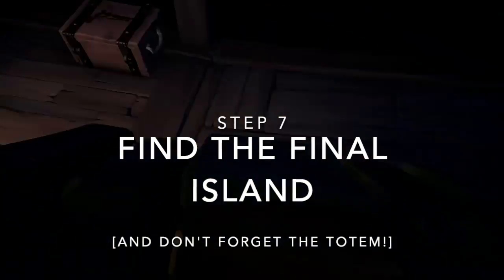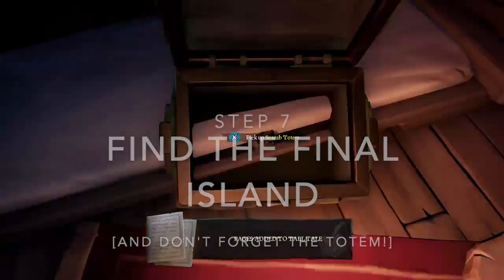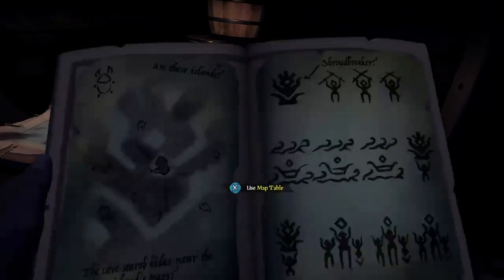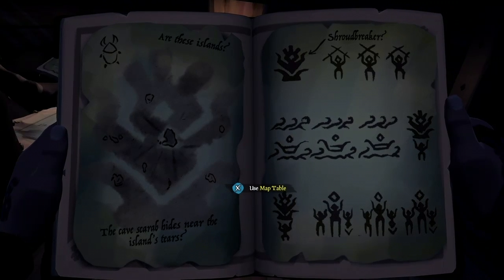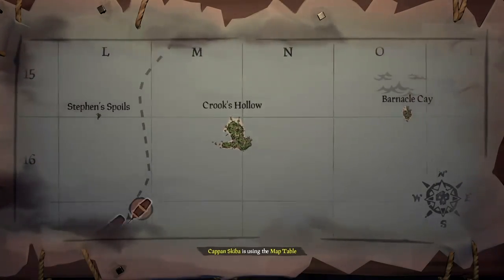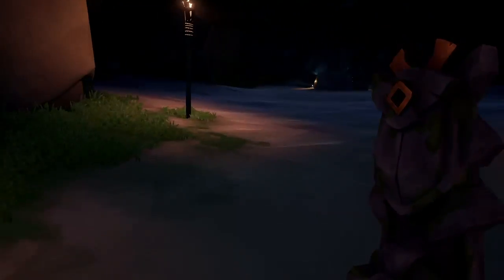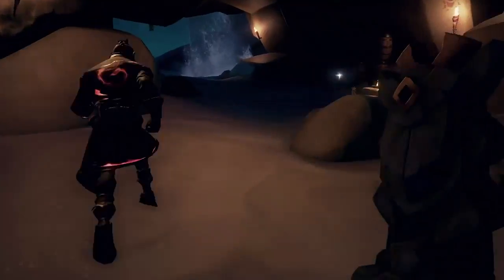Step 7: Find the final island. Open your quest book to find new pages with drawings of the next island you'll need to visit, where you will use the totem. You're looking for one that looks like a high five with a dislocated thumb. The drawing will have various island possibilities — ours happened to be Crook's Hollow. Once you arrive at your destination, you'll need to look around and identify where to place the totem, which will most likely be a statue. The statue will be next to a drawing that matches your totem.